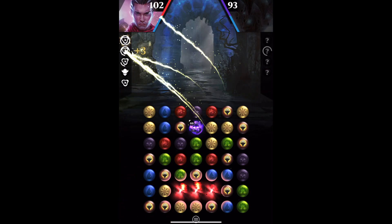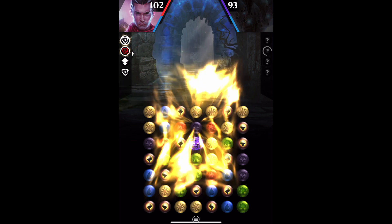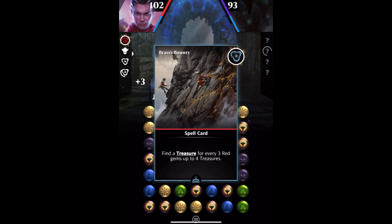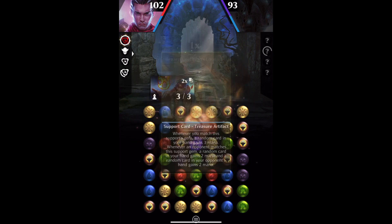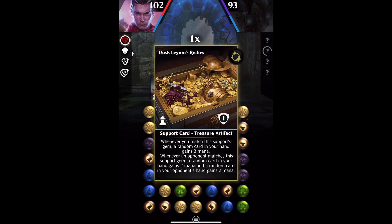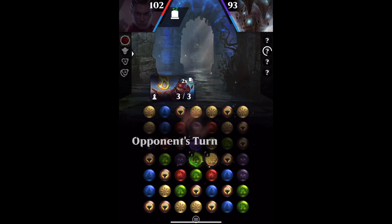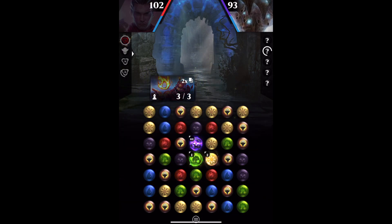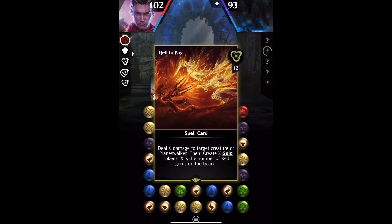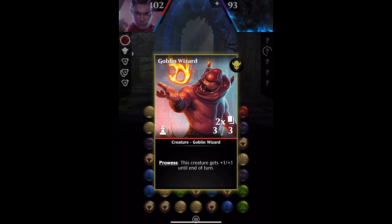I'm going to play the Goblin Wizardry and I've got some Brass's Bounty. So it goes to plus three, plus three. I'll play that and then it gets plus one, plus one until end of turn. I'll play a second one and it gets plus one, plus one until end of turn. That's good because we've seen that the prowess works, and that's really, really important. Let's take a look at the token itself.